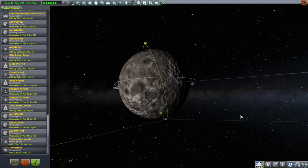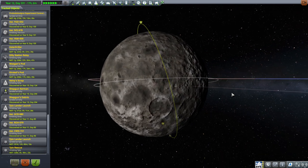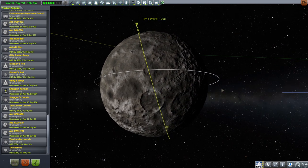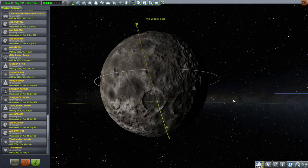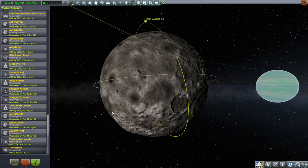Hello everyone and welcome back to my stock career in Kerbal Space Program 1.11. In this video we are going to attempt to rescue our Kerbal from the surface of Tylo. Here we see the Tylo rescue mission sort of getting in line with that lander. I think this will be the orbit that we come down on, so let's hop to it and see what happens.